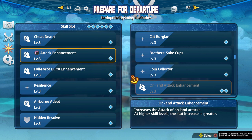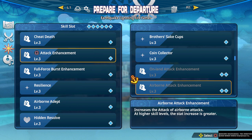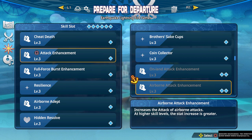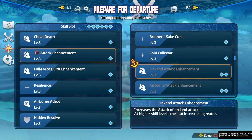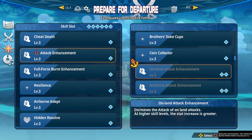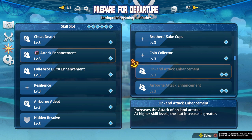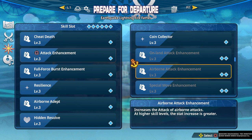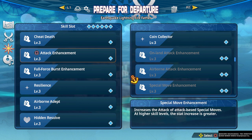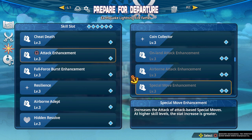On Land Attack Enhancement and Airborne Attack Enhancement actually have a very weak 1.15 modifier. Think about this: they take two slots but have the same damage modifier as the one-slot square or triangle attack enhancements. So these just become kind of pointless — they take two skill slots, they're situational, and the modifier is low, so usually not worth it.